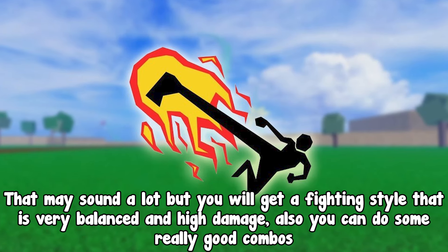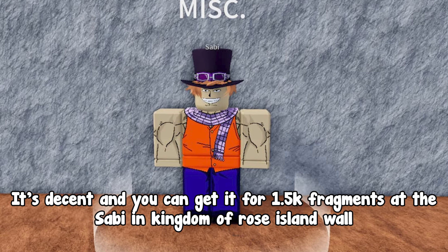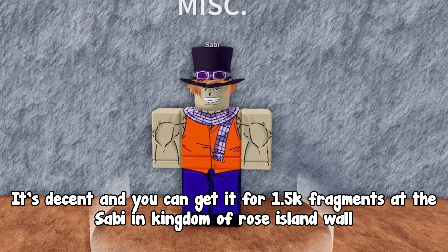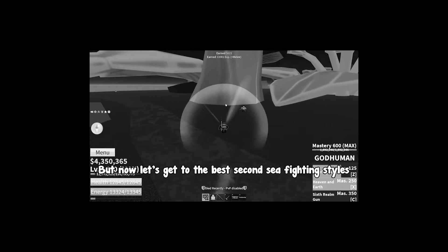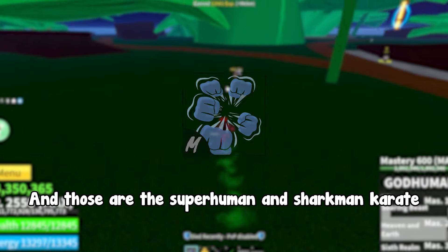That may sound like a lot, but you will get a fighting style that is very balanced and high damage, and you can do some really good combos. Dragon Breath is about the same — it's decent and you can get it for 1.5k fragments at the Sabians Kingdom of Rose island wall. But now let's get to the best Second Sea fighting styles.